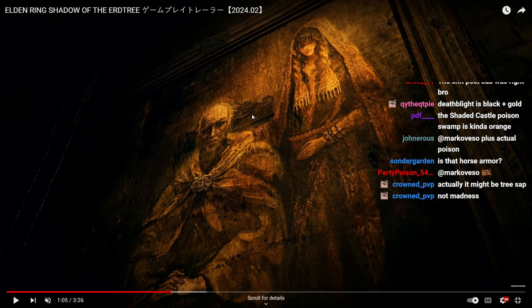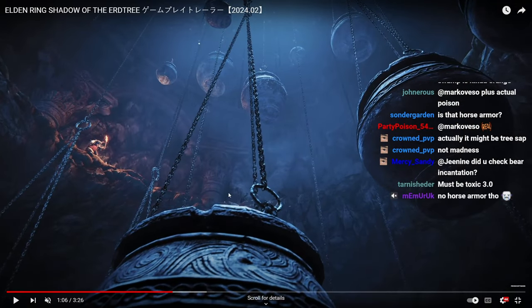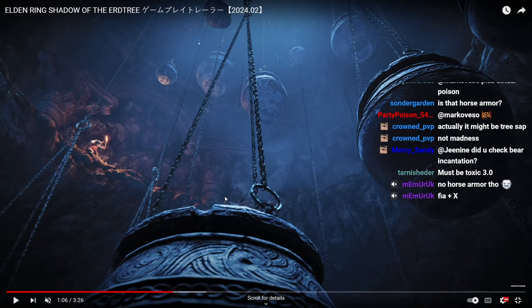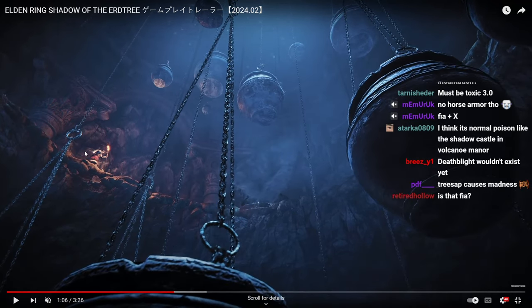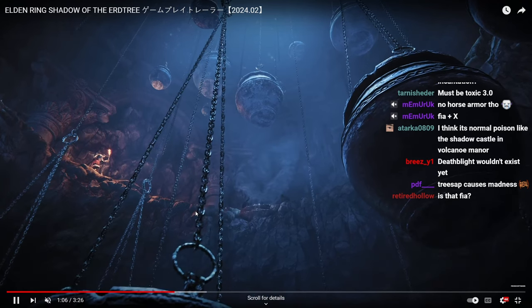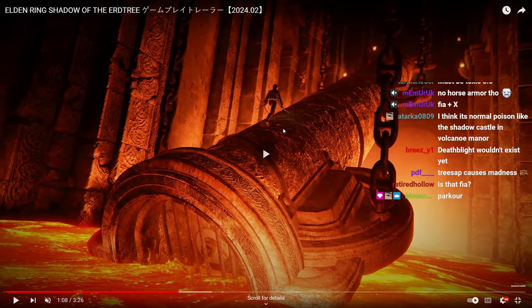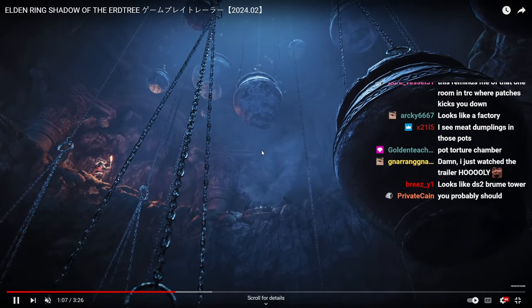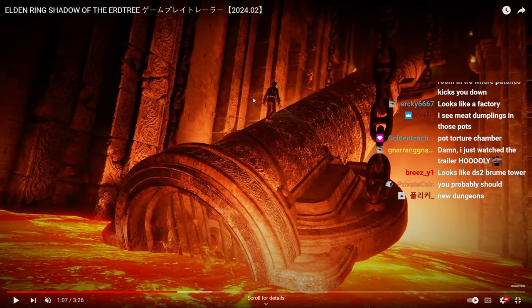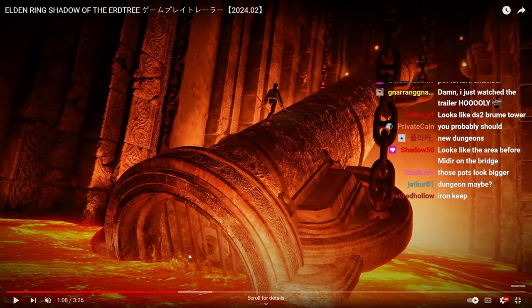Some beautiful pictures for the lore master to analyze. The big pots that you're going to be throwing — what's interesting is that it actually looks like you might be able to jump on them. Also here, I was trying to see if it was a new weapon, but he's just holding a staff and a rapier — nothing new there.